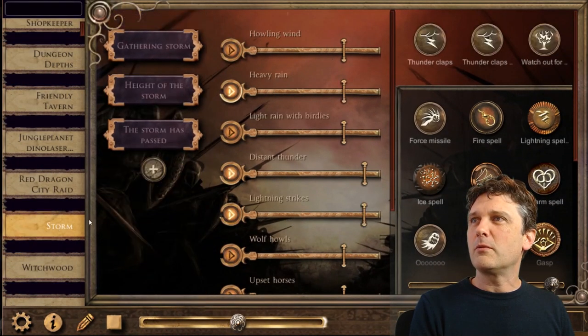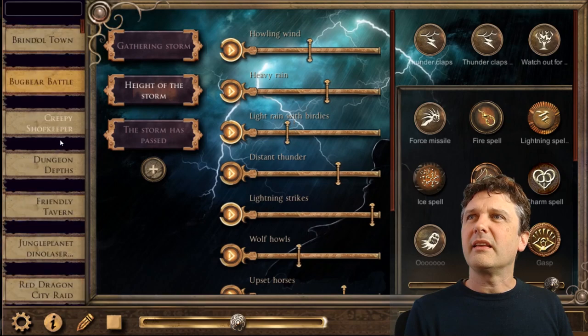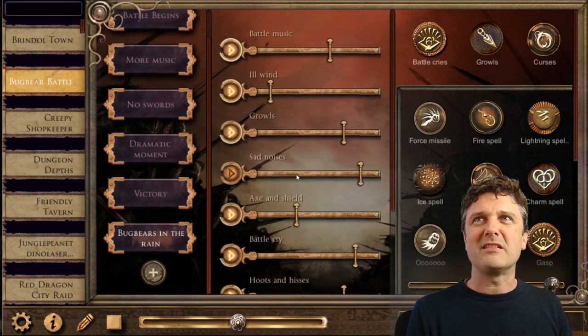So for instance, I could go over here to Storm, start a storm, and then when I'm ready — Bugbears in the Rain. And the battle starts. That's very cool.